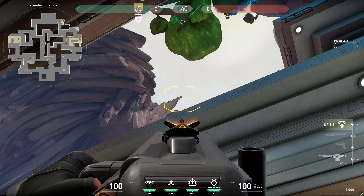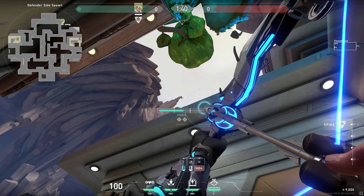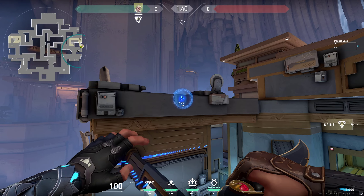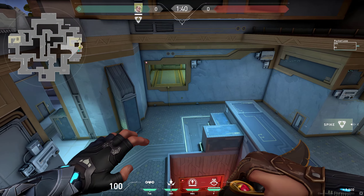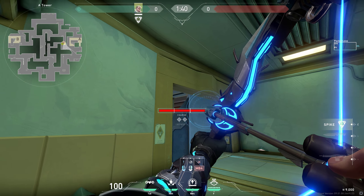If you're taking A site, go into this corner, place your crosshair on this tip and go slightly below, do two charges. The dart will land perfectly behind the enemies, and it will be very difficult for them to predict this.